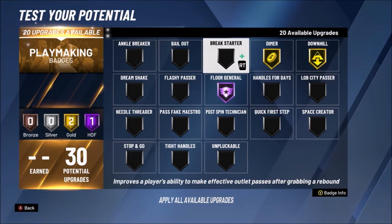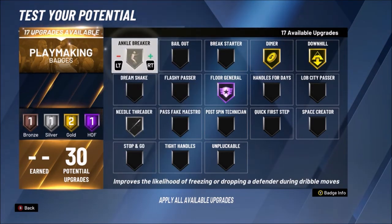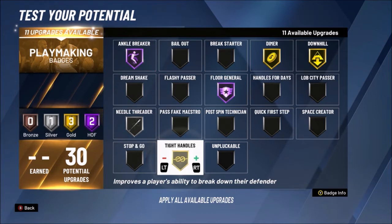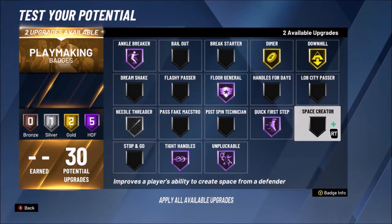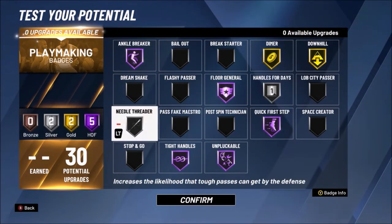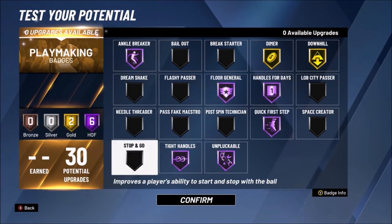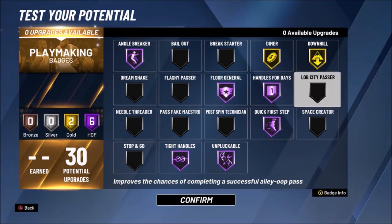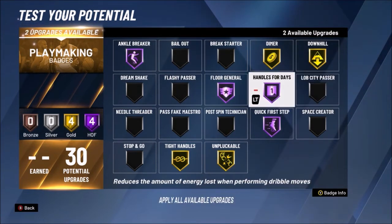You can have Needle Threader — you don't really need Flashy Passer. Hall of Fame Ankle Breakers is popular, people love Tight Handles as well. Unpluckable is good, and you can get Quick First Step on Hall of Fame too. Handles for Days on Hall of Fame is an option — you can swap Needle Threader out for Handles for Days. You can have all of these Hall of Fame badges. If you want Lob City Passer, swap out Unpluckable or Tight Handles for that.